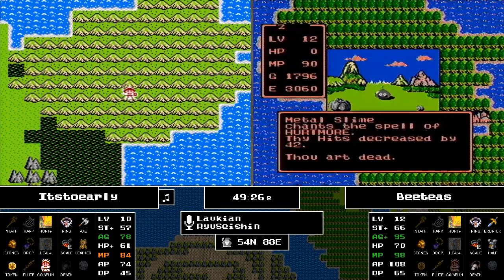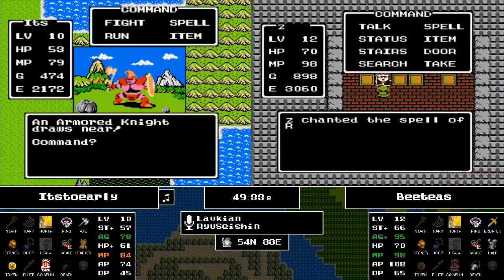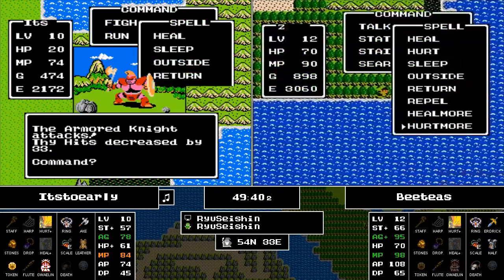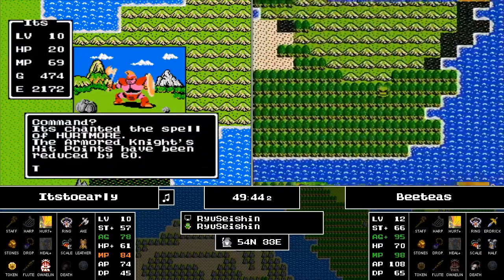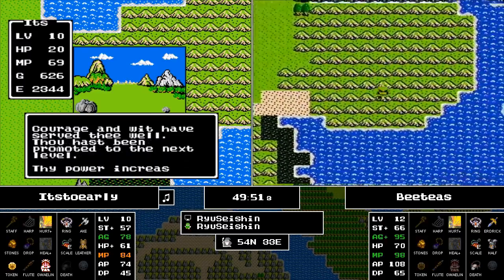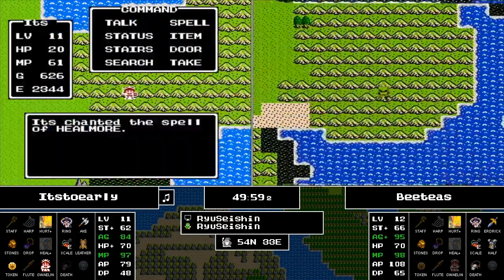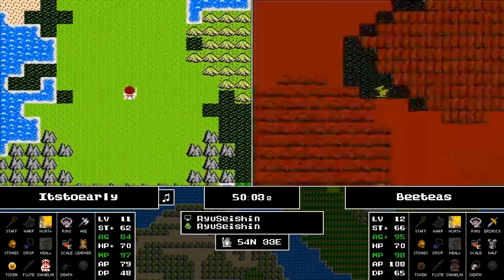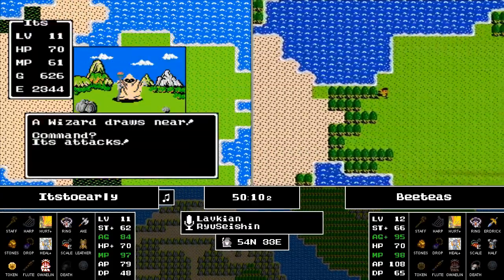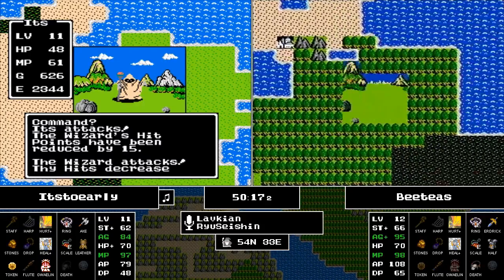BT's has the Erdrick Sword — the big stick — giving him a lead in the weapons department. I'm hoping It's Too Early beelines for that town he could see earlier, because I'm pretty sure that's Cole and you've got a chance at the armor just sitting right there for the taking. Better the token than the fairy food. It's Too Early reaches level 11 — going to be disappointed; not a lot of HP but Healmore is available at this level.